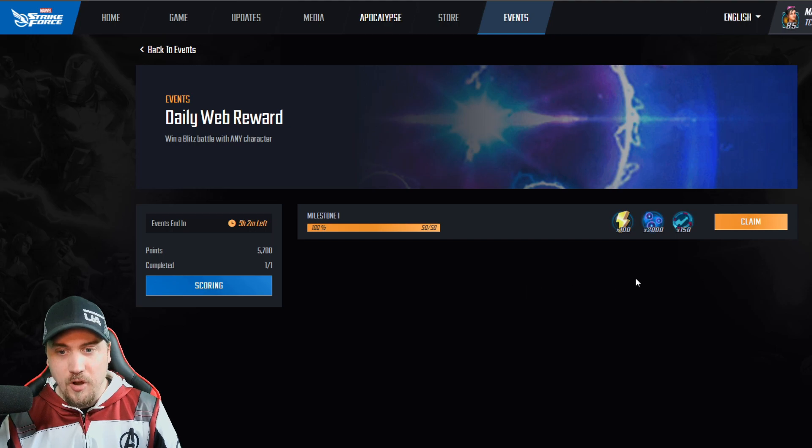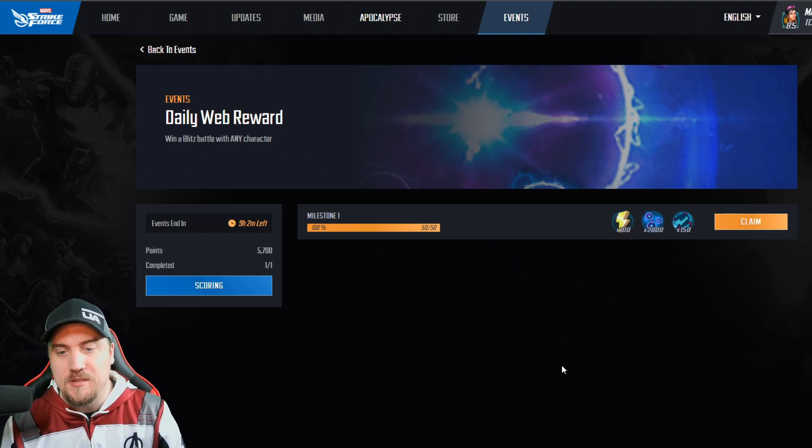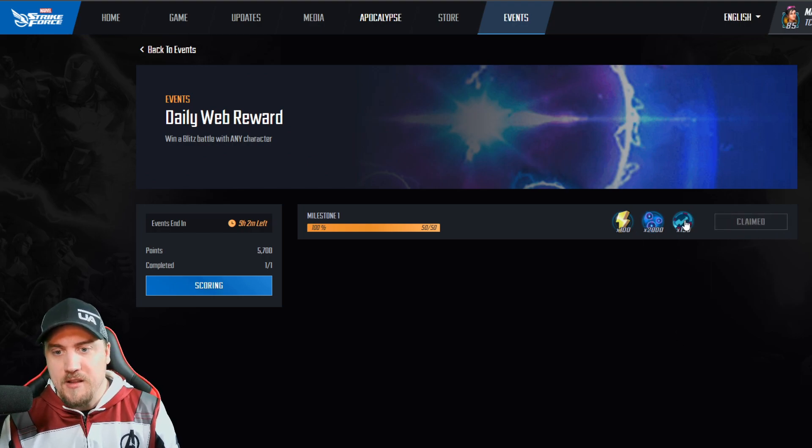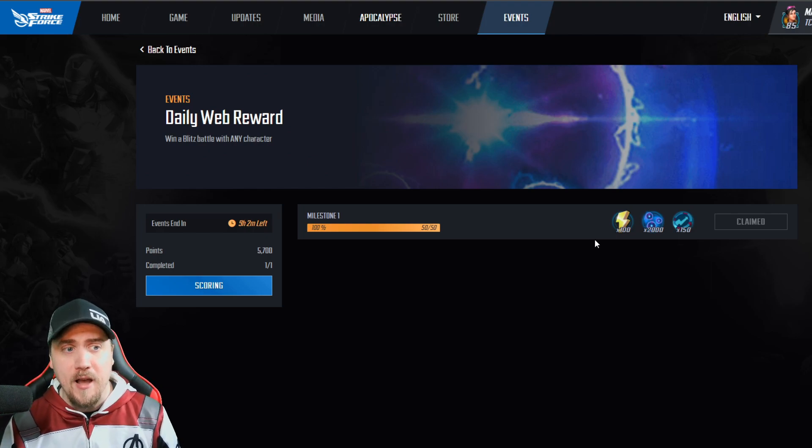Right now they have daily web awards going on, which is awesome — you get 100 free energy every day and one premium orb every day. Imagine being a brand new player with most of the roster still to unlock, getting one premium orb every single day — huge. You also get an RTA credit, so less RTA time. That 100 energy can actually save you from needing one power core refresh in campaign energy per day to hit your 600 raid keys.